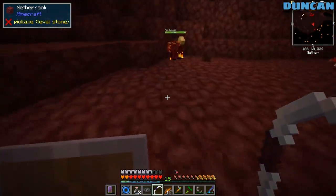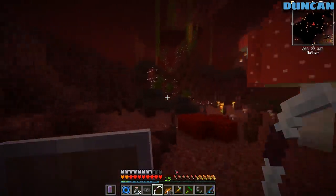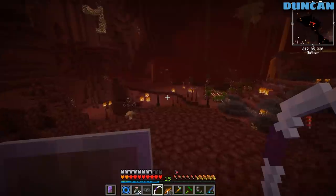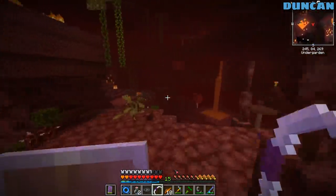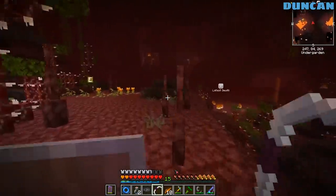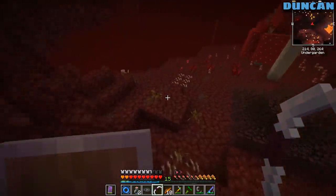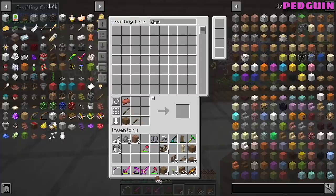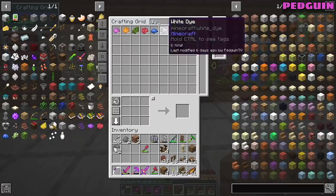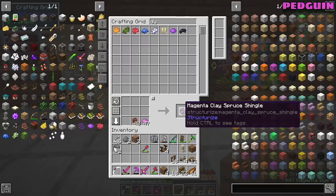I'm going to make a proper divining rod and see how that works, because people shouted at us to do that last time. Diamond divining rod - you just need two diamonds and a spider's eye. We have one diamond. I said I was going to get a secret one. Stuck up my ass? Not for you anyway. You never know when you're going to need it.